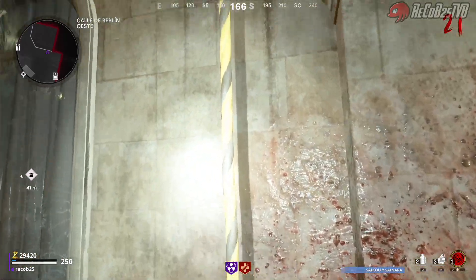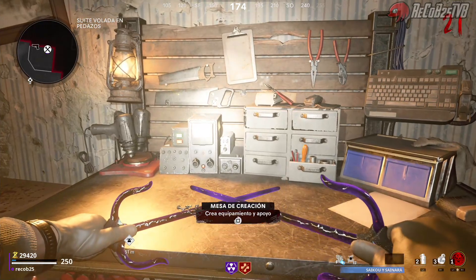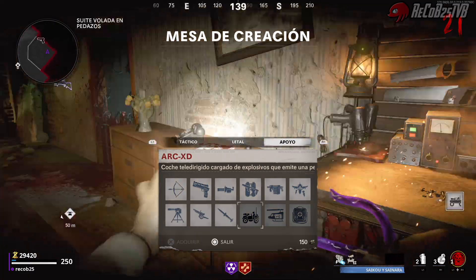Hola a todos, hoy os traigo un truco bastante bueno. Estamos en Black Ops Cold War, en el modo zombies, en el mapa de Mabreder Totem. Lo principal que necesitamos es un ARC XD, así que vamos a la mesa y compramos el cochecito. Ahora que estamos en Halloween, también nos lo pueden soltar las calabazas.